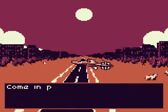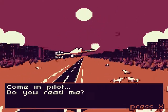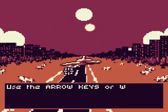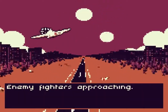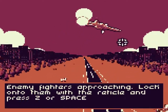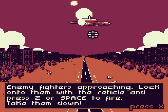On a normal day, coming in as pilot. You're already going to die — do you read me? Press X. Use the arrow keys or WASD to maneuver your plane. Enemy fighters approaching — lock onto them with the reticle and press Z or space to fire. Take them down before you basically crash into a cow.